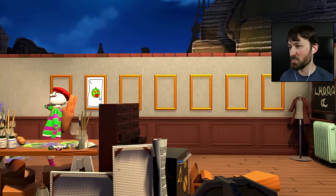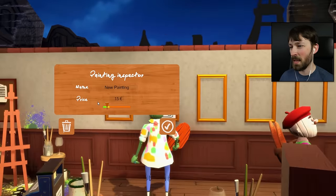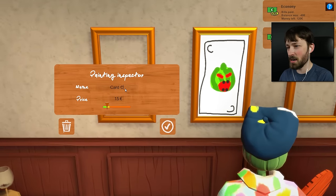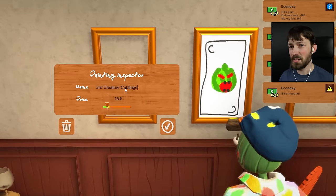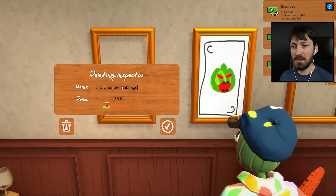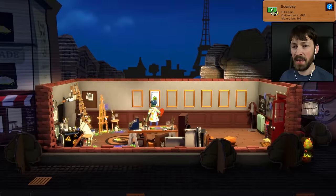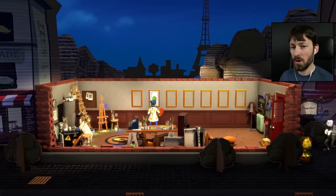Oh my god, there's a French mime marionette in my store. We're gonna sell this one for 15 euros. Oh, we need to name it too — Card, Creature, Cabbage. Bills were paid, bills inbound. There you go, that one's up for sale, and he left. We're off to a great start.